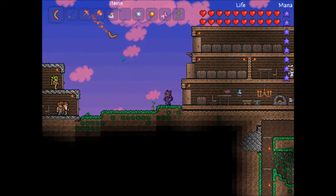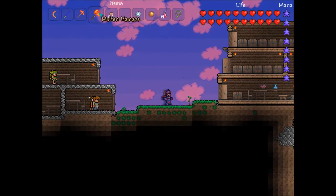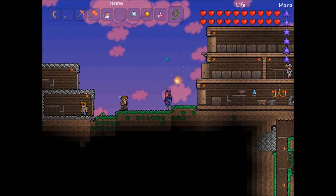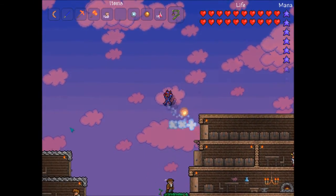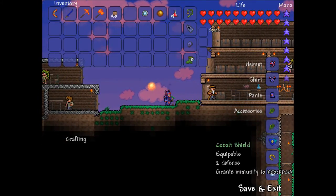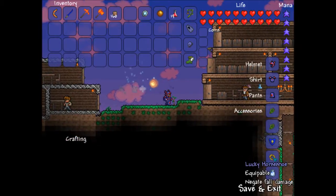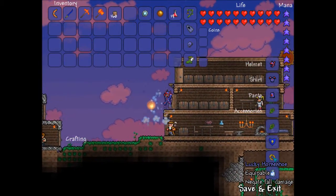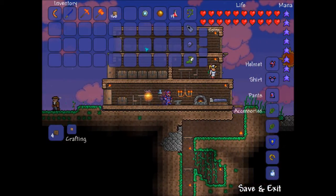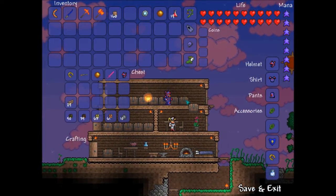I've upgraded my boomerang, pickaxe, and a hammer-slash-axe. I also got an Orb of Light and an Ivy Whip instead of my grappling hook. I got a Cobalt Shield — 2 defense and immune to knockback when equipped — and a Lucky Horseshoe so I don't lose fall damage, and a Cloud in a Bottle. I carry some extra items but don't really need them right now.